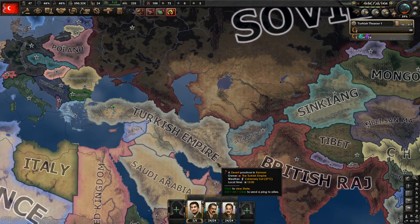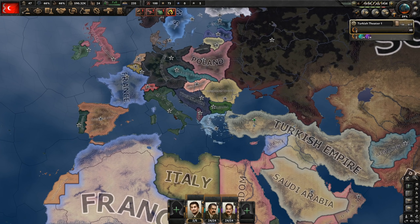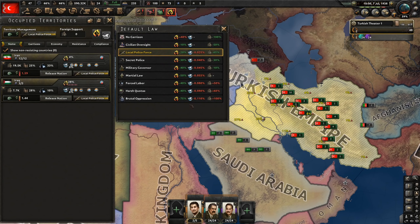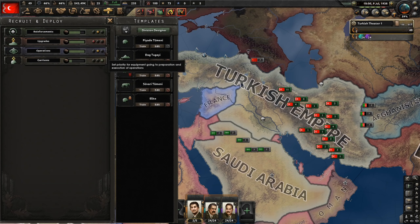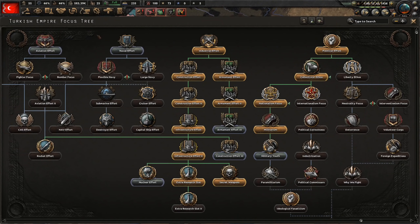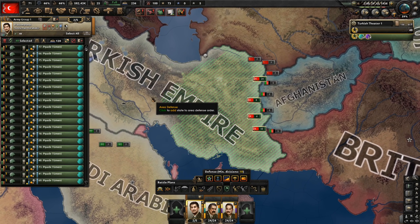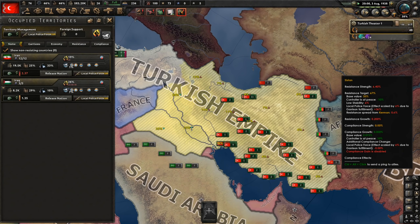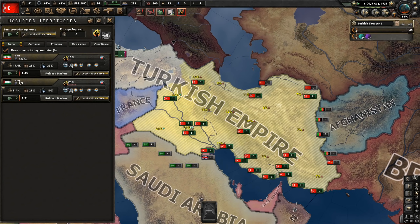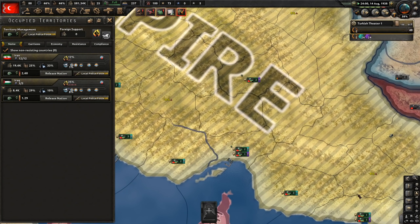Now what's next? Probably Afghanistan, but we'll have to wait a bit. If I started attacking other people right now, the Allies would get involved and start guaranteeing people. But we can wait until they're a bit busy. There's a bit too much resistance — let's switch to a military governor, then back to local police force with garrison at the highest priority. I'm missing guns for garrisons — that's an issue that will soon be taken care of.